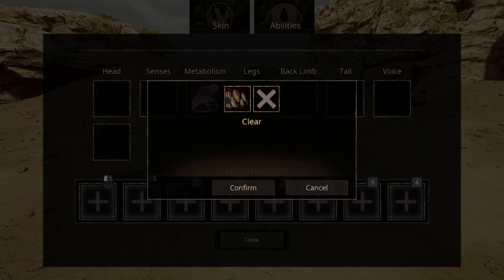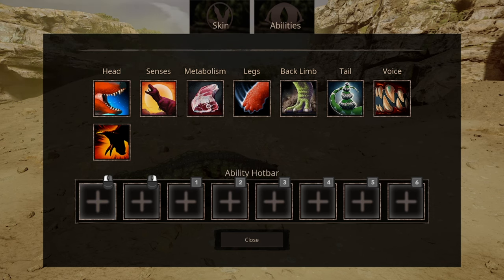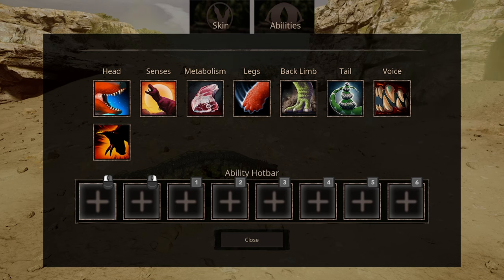For voice ability, you have bulldozer. This ability increases your knockback potential. It also doesn't use too much stamina, and it can be stacked. Moreover, it also works if you are solo. These are the abilities I recommend to be your standard arsenal. Of course, if it doesn't suit your taste, then you can always change it.